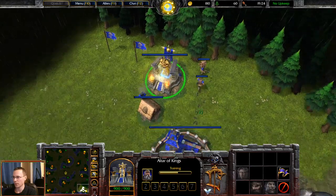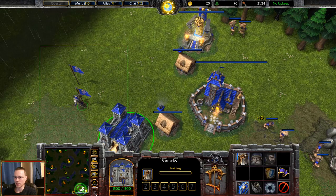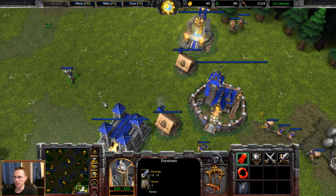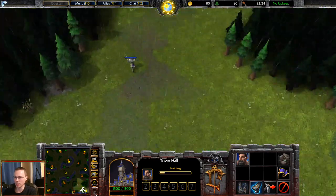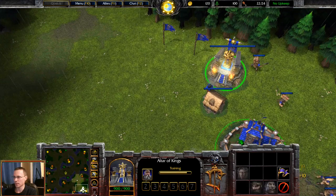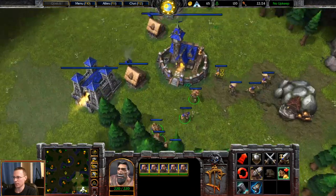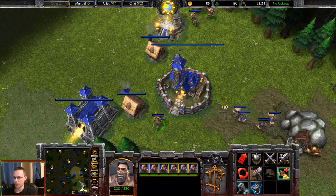Whenever I come to a certain section you can see the Archmage — aka Deckard Cain. I need to scout with the footman. I like the minimap though — it seems brighter, particularly for Tyrrhenna's Stand, because of the new textures, so it stands out a lot more. Archmage is out, let's go.